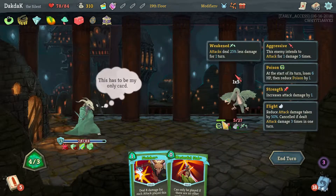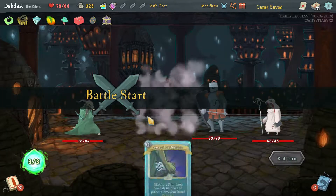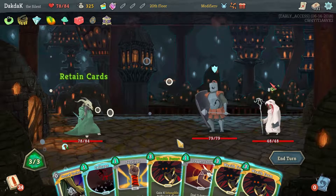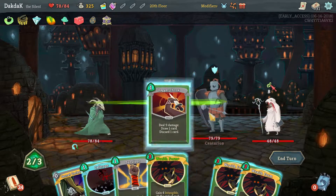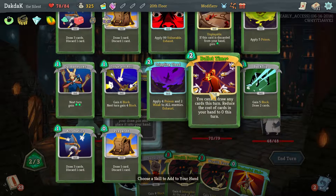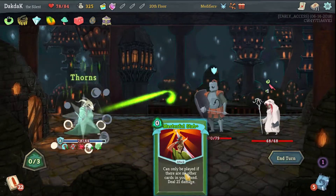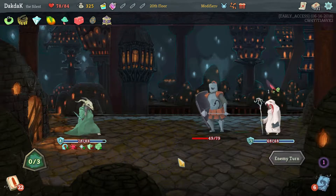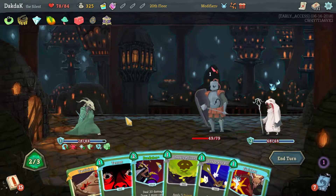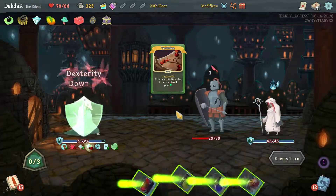We'll get rid of you. I do think we can accept an upgraded Sneaky Strike. Choose a skill from your pile — I don't think we need a Bullet Time yet. I'll take one then, so we can get all of our Wraith Forms out of the way. We'll get Caltrops going and hit you. Not a bad turn — you're hitting me for one. We'll get the Backflip going if there's nothing decent. Vulnerable would be nice, but we're just going to Predator you. Save the Tactician because we will be able to discard it one way or another.